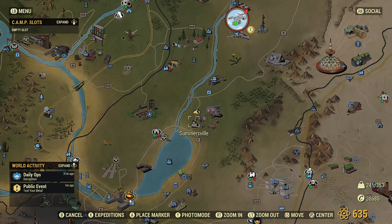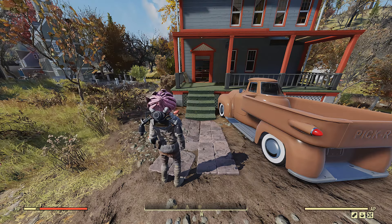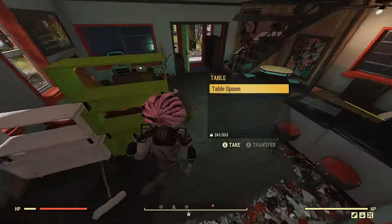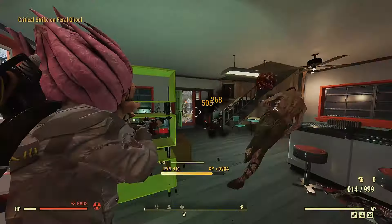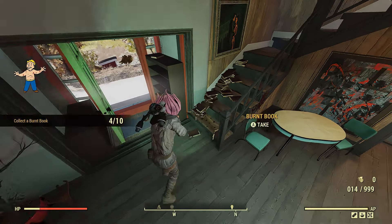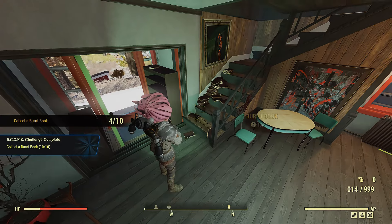To complete this challenge, all you're going to have to do is come down to Summersville. At Summersville, there's this house to your right after you load in. It's full of books and ghouls. Just clear out the ghouls and you can pick as many books as you need, and that's it.